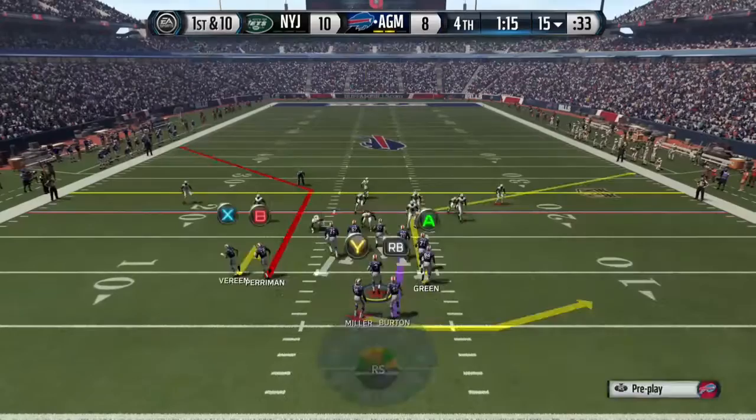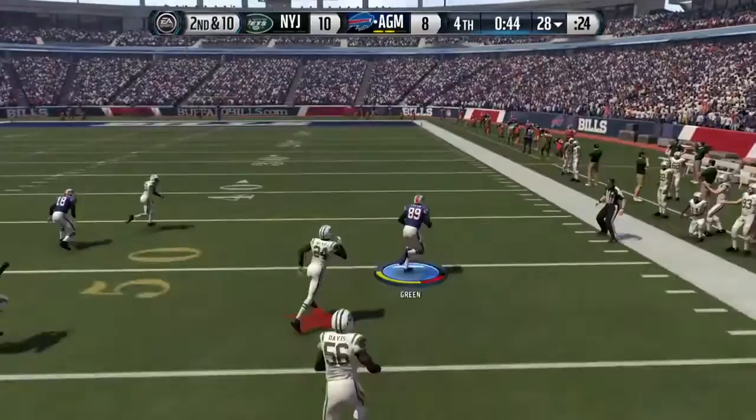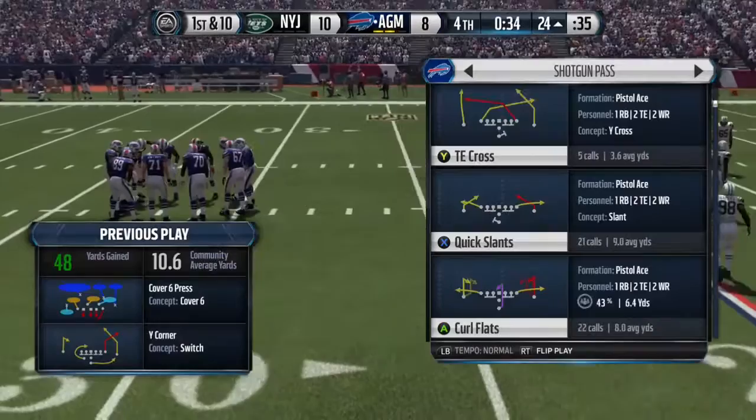We got a new vertical threat tight end, Ladarius Green. This guy is quick — he's beating everybody off on these routes, no one can stop him. He plays the ball like a true monster. You just lob it up there for him and he's going to come out with it. Those post corners are definitely routes you're going to want to run with him, because he just comes out amazing with it.